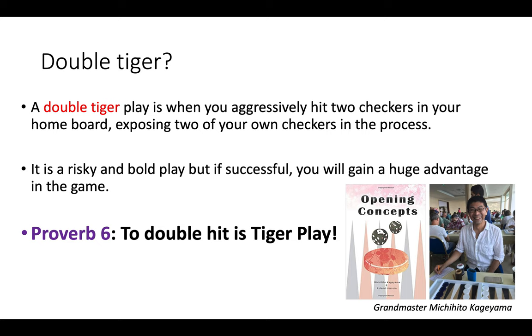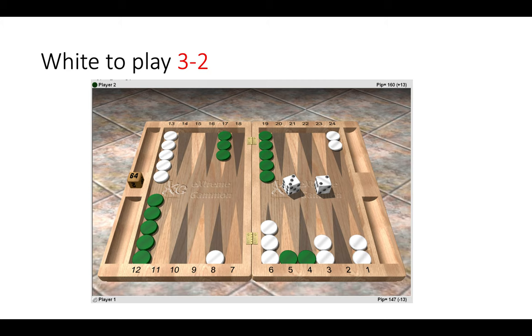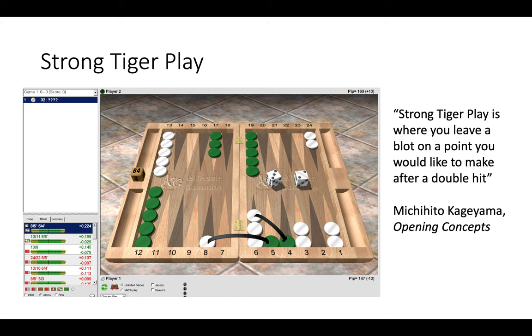Here white has a 3-2 to play. The cube is centered, it's a money game. How would you choose to play 3-2? The right move is the double tiger play: 8 to 5, 6 to 4. Michi writes that this is a strong tiger play.